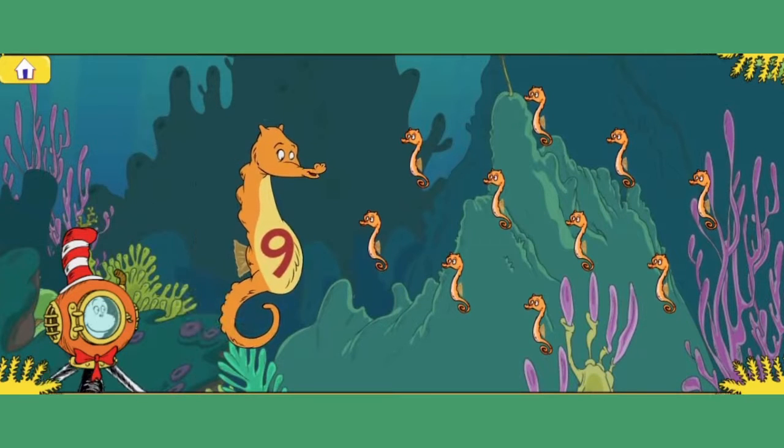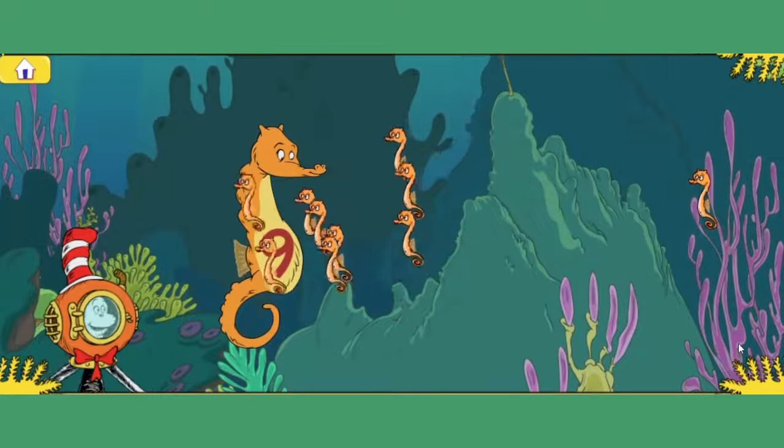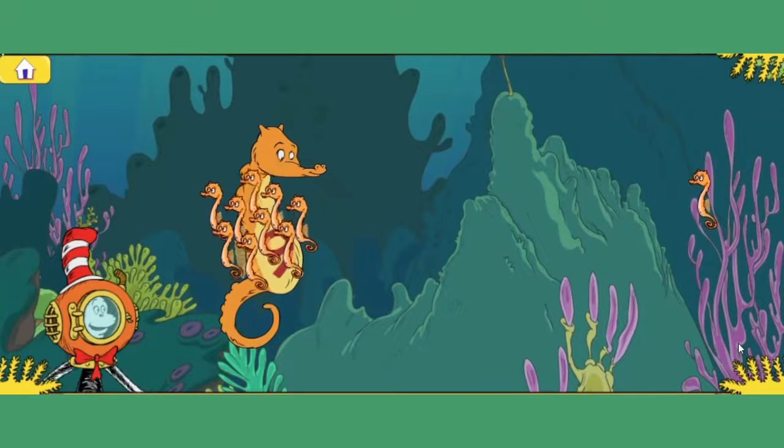I'm looking for my nine babies. Click or touch each baby seahorse to count to nine. One, two, three, four, five, six, seven, eight, nine. You did it! You counted nine baby seahorses. Great job! Yay!